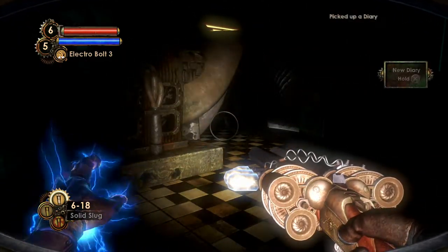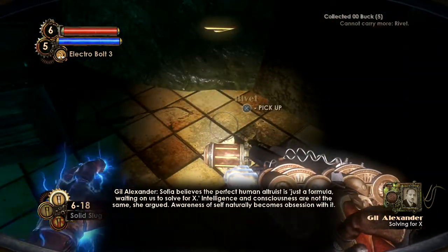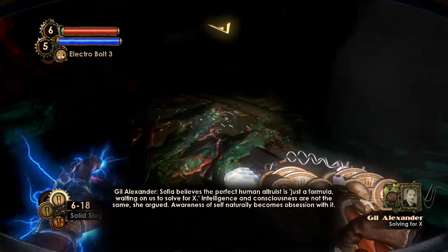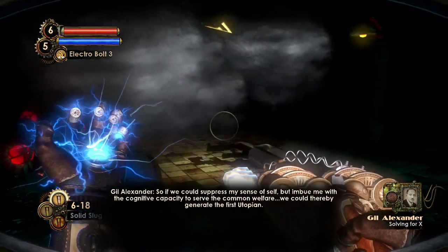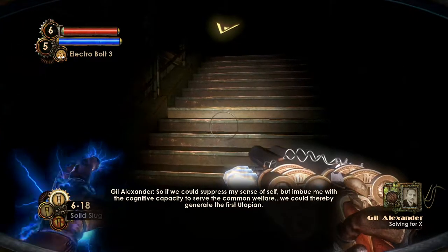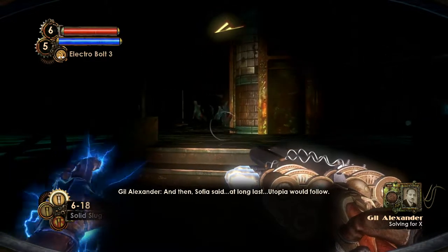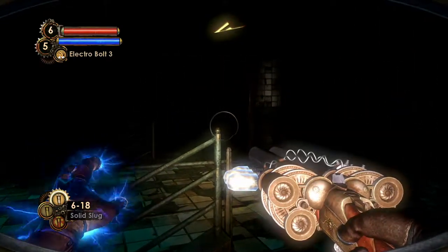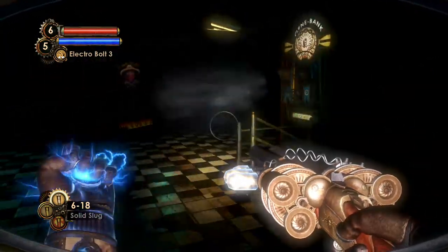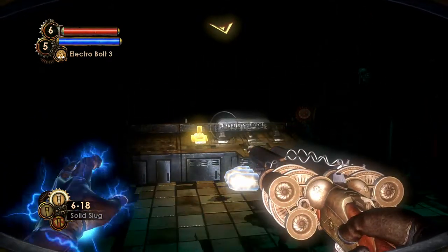Audio diary 'Solving for X': 'Sophia believes the perfect human altruist is just a formula waiting on us to solve for X.' Sophia already mentioned that she couldn't create Utopia — that Utopia couldn't precede the Utopian. So what Gil Alexander was saying was not what Sophia wanted, because he tried to make himself the Utopian before Utopia was even here.